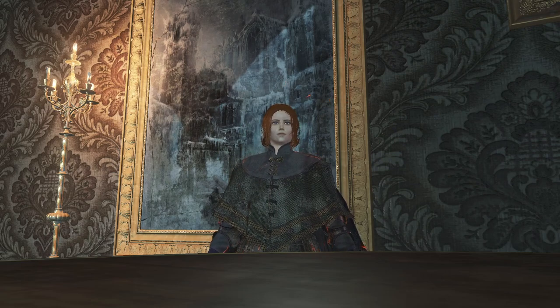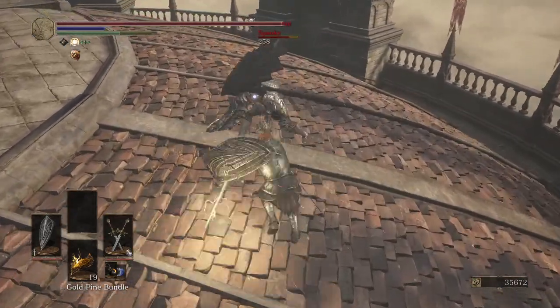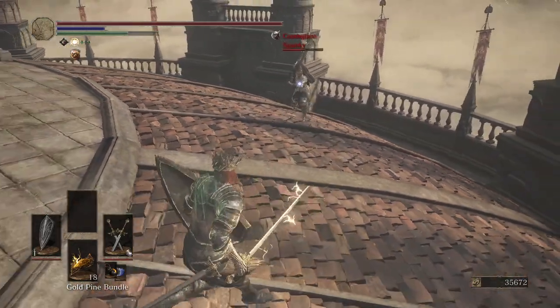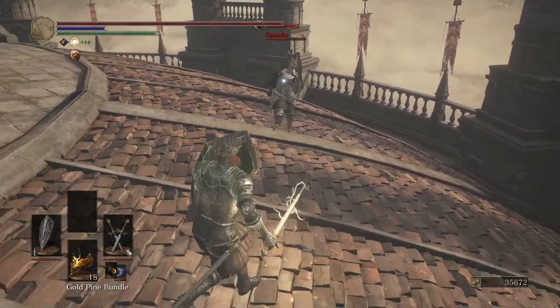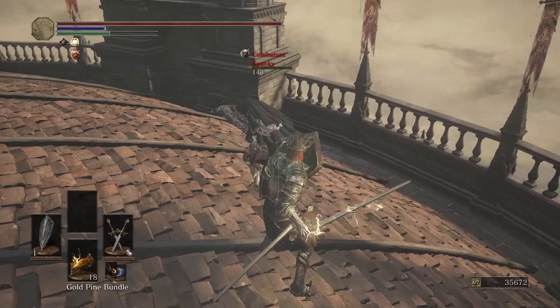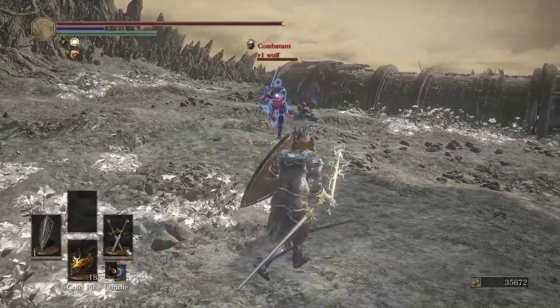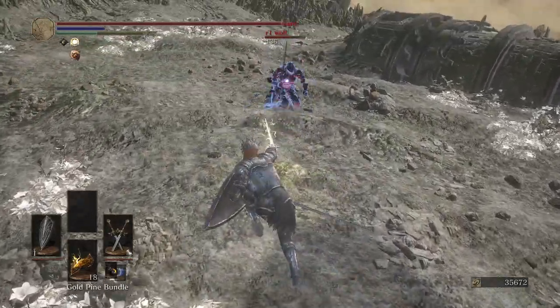So what is spacing and footwork? In simplicity, it means your positioning between you and your opponent. When you see your opponent trying to attack you from neutral, you can react by running to the back and then punish said attack. Or even by baiting an attack and then punishing.